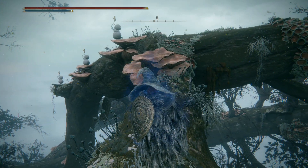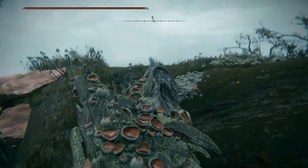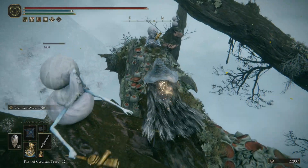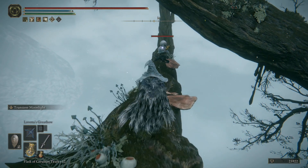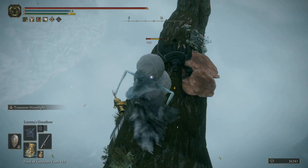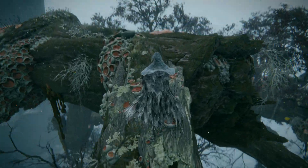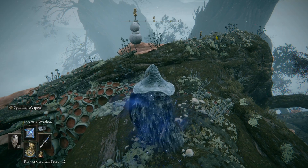Setting out then, we're going to pop our invisibility here. It's better to be over-cautious with it — you can refresh it whenever you need to, just top that up every now and then and it'll make things way easier. As you can see, these are aggroing on us at a far shorter distance without it, which just makes everything about this area way better. There's another Stonesword Key in the branches ahead, and a Prattling Pate — those are about the only things I can remember. Oh, and there's some ashes as well, but we'll get to those.